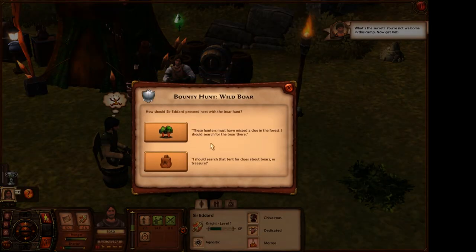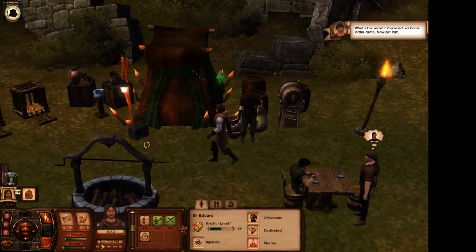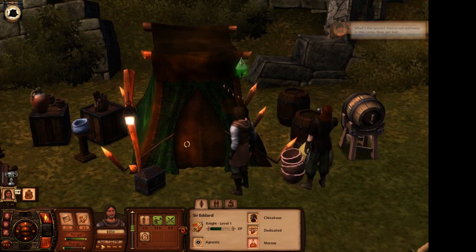These hunters must have missed a clue in the forest - I should search for the boar there. Or I should search the tent for clues about the boar or treasure. Let's search the tent first and see if we can find anything they're not telling us.